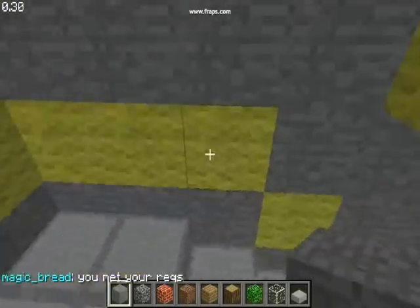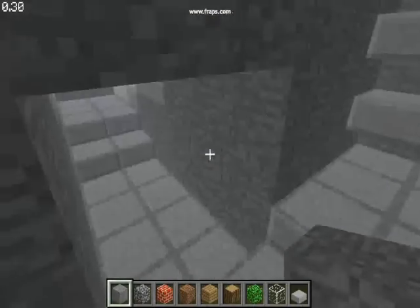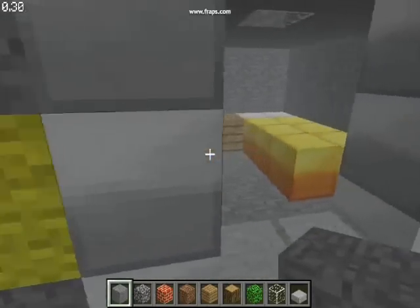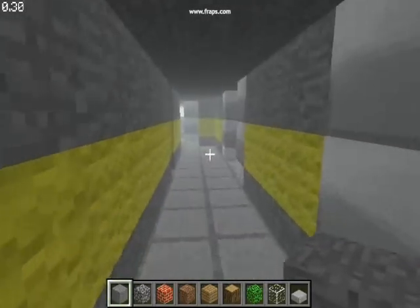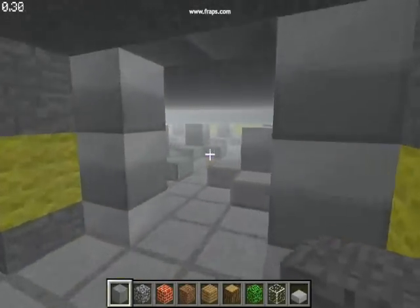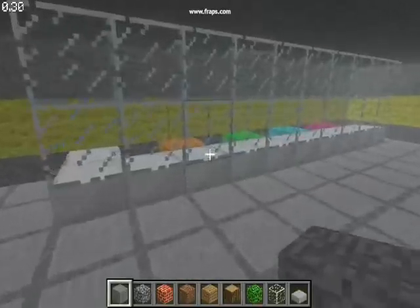You go downstairs and there is like a janitor's room with shelves. And there are dorms — two more dorms. And this is the cafeteria. And here is the food.